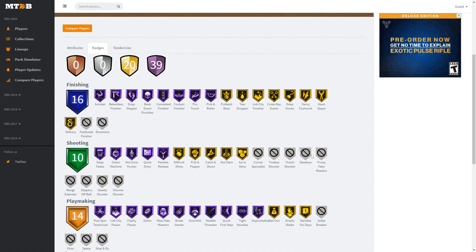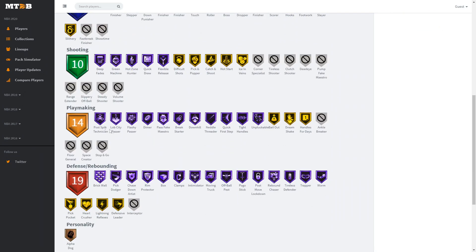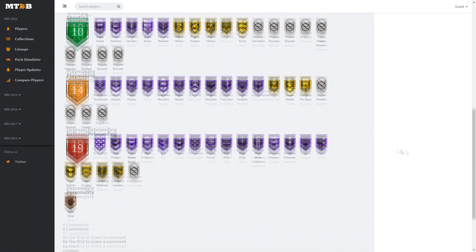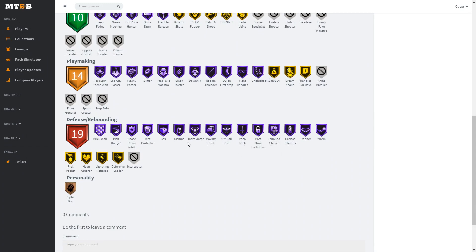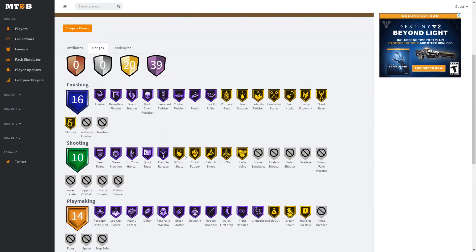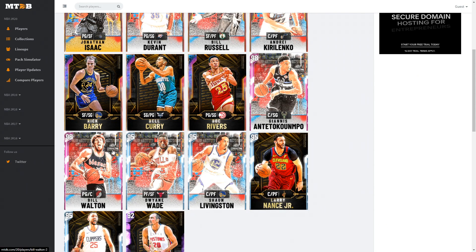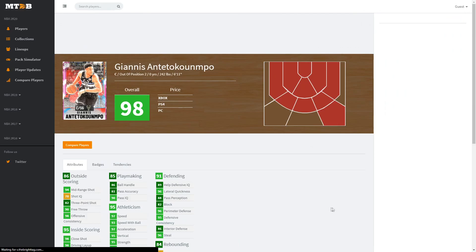Hall of Fame badges include acrobat, drop stepper, consistent contact, pro touch, deep hooks, face-up, giant slayer, deep fades, green machine, hot zone hunter, quick draw, flux, post technician, timer, break starter, downhill, needle threader, quick first step, tight handles, unpluckable, brick wall, pick dodger, box, clamps, rim protector, intimidator, pogo stick, post lockdown, rebound chaser, and worm — plus gold defensive/rebounding badges. Bill Walton is going to be really nice at center, but at PG he has no range, so it'll be tough.